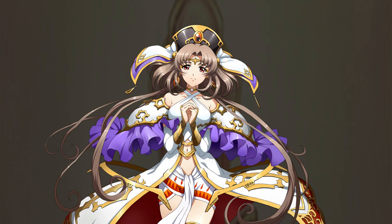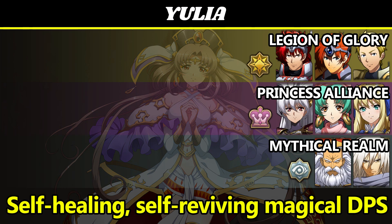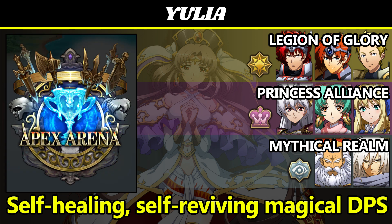Next up, we have Yulia, who's a self-healing, self-reviving magical DPS. She's a member of Legion of Glory buffed by Lydden, Elwynn, and Grenier, Princess Alliance buffed by Luna, Shelfaniel, and Christiane, and Mythical Realm buffed by Ghisaroff and the Sage of the Trees. In PvE, she was formerly a staple in top-scoring Nidhogg and Fenrir parties, but she's since been replaced by Christiane and Patsir. Her self-sustain makes her strong for general PvE and some challenges. In PvP, she can be a threatening tank disabler as long as you limit debuffers on your opponent's side. She doesn't unlock anyone's bonds, and she needs Jessica for her defensive bond and Zerida for her attack bond.